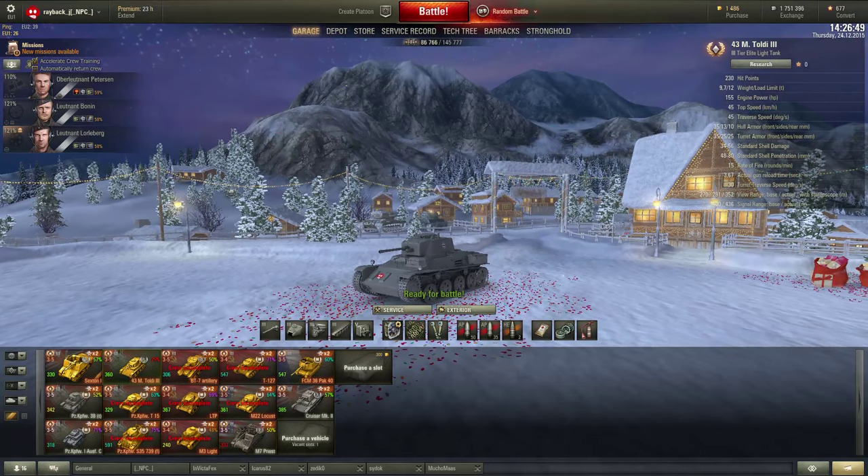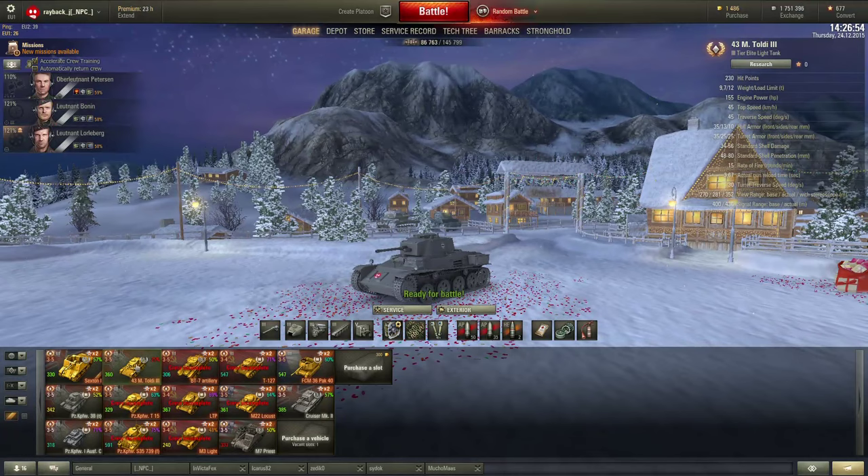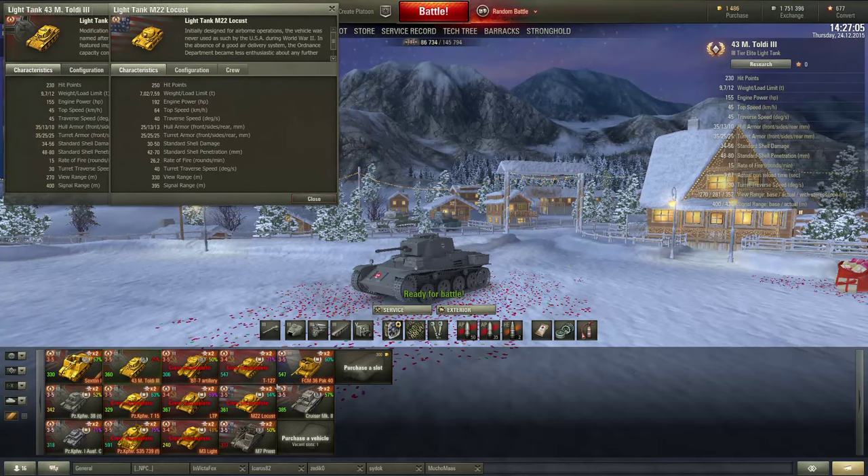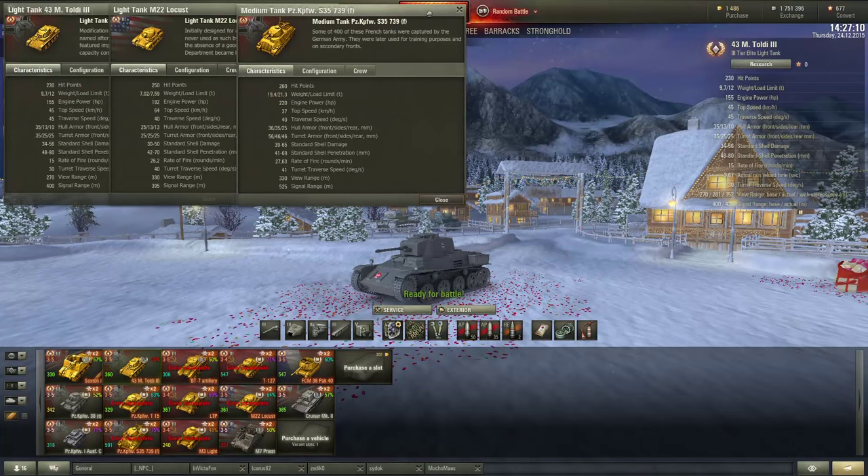So this is supposed to be a light tank. Let's compare it to something else. Let me open the card for the Toldi, let me open the Locust — right there. And this one is a medium tank, but pretty much the same story as the Toldi in that this is also a tier-free tank.